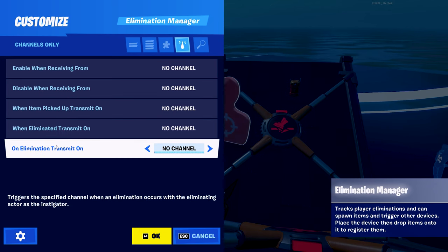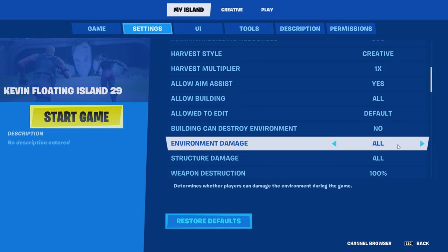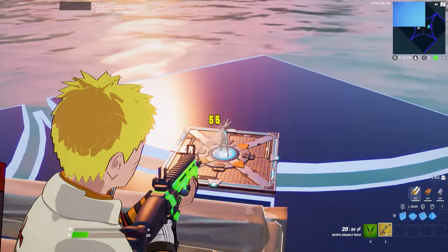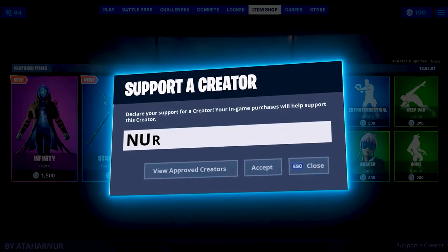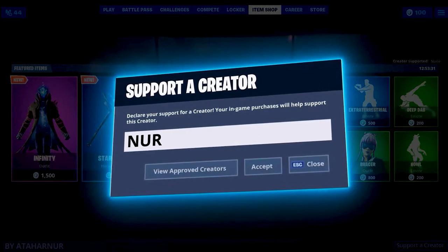Set the elimination manager — on elimination, transmit on channel 1. Go to your island settings and turn off environmental damage. And there we have it — the infinity auto 1v1 build reset. If this video helped you out, you can help me out by using code 'noor' in the Fortnite item shop.